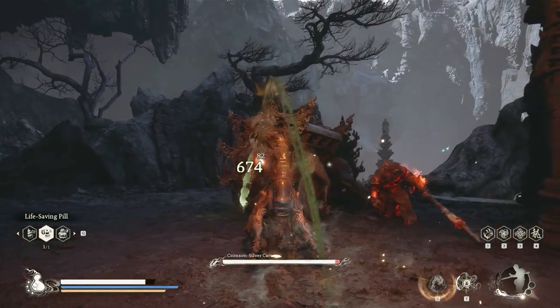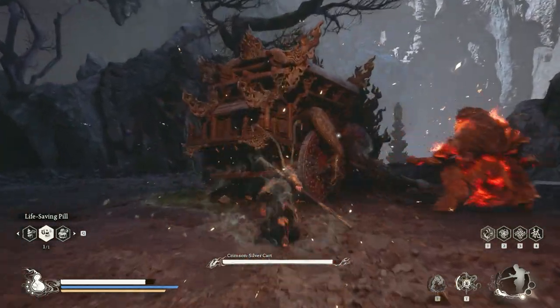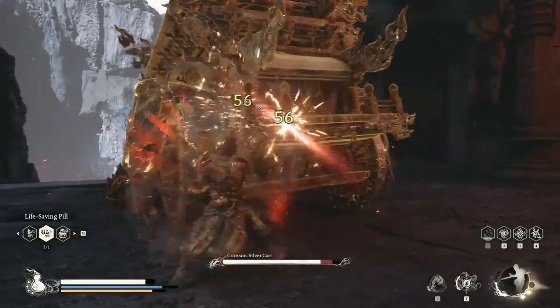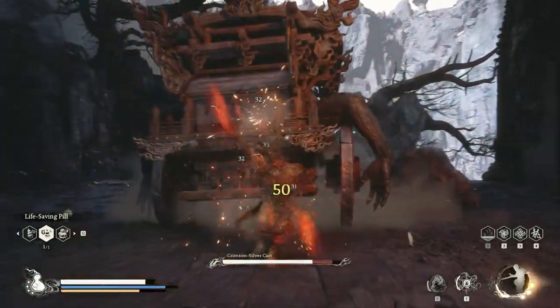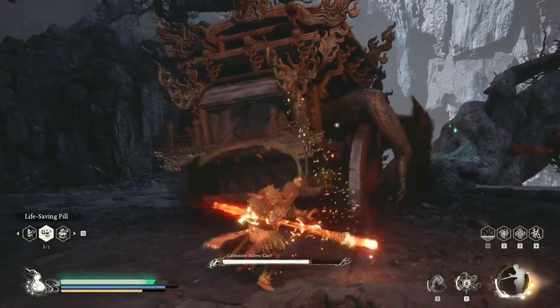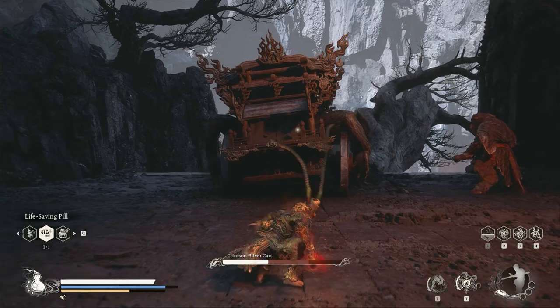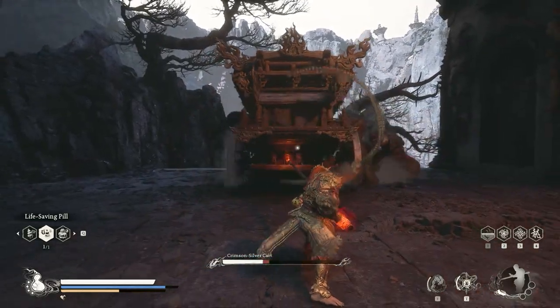The first thing I will use is my spirit attack, then I will immobilize it and start to spin to build up my focus, and then I will do a heavy charge attack. Use scout stab to avoid getting hit.